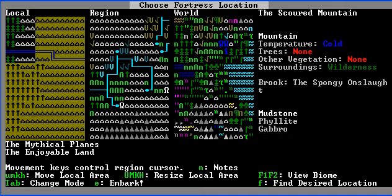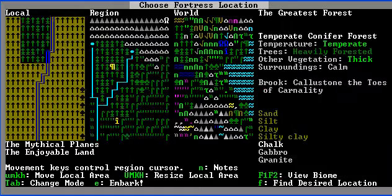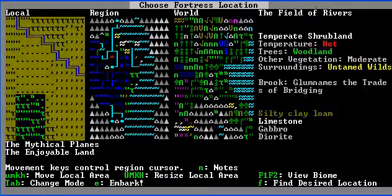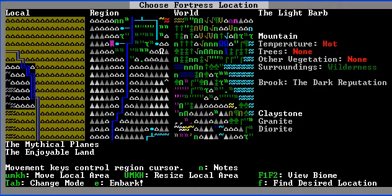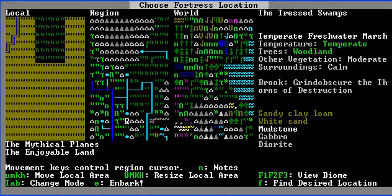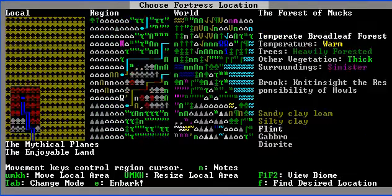We're going to go ahead and pick a fortress. I like places that have water — they allow for some really awesome death traps. Like, very awesome. And I mean very awesome, like drowning chambers. Stuff like that.